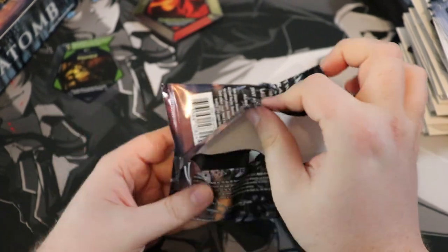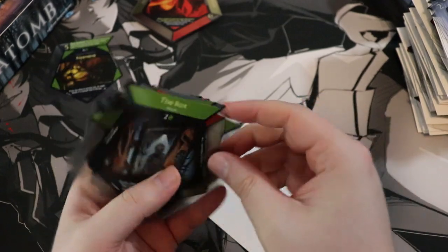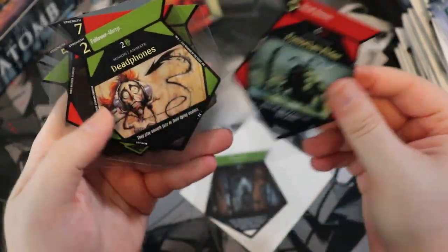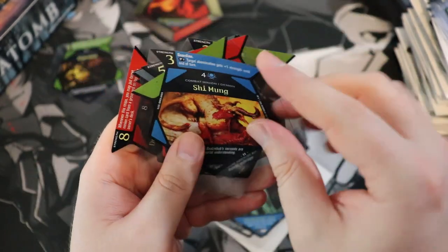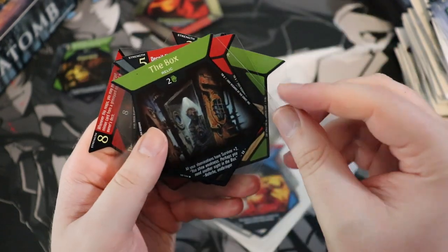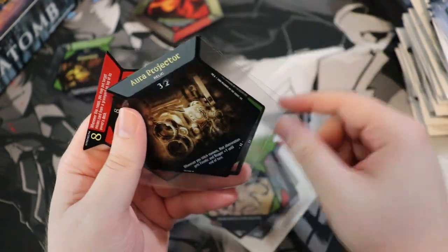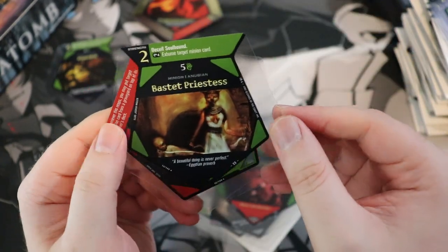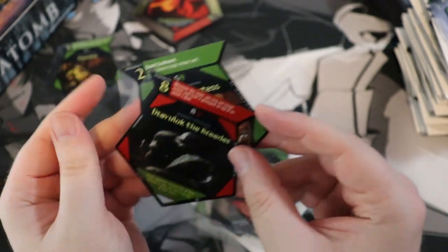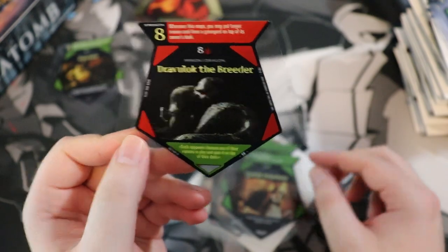Let's continue — for the first couple packs we'll look at all the cards and then go straight to the rares. A lot of the same cards here — Wind, Amorphous Psychic, Shimung 2. A lot of dupes actually — wow, weird. Aura Projector, Cranioderm. Bastet Priestess — so Bastet is like a god of cats. And then we have Dravulak the Breeder — it's a dragon. Got Dravulak.